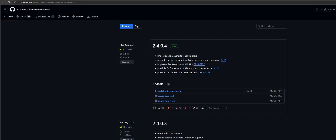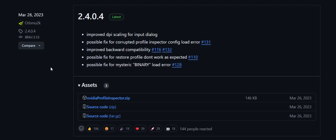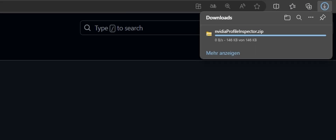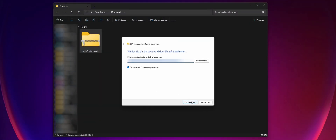First you need to download the NVIDIA Profile Inspector. I use the latest version 2.4.0.4. You can find the download link in the video description below. Once you've downloaded the file you need to unzip it. There are various unpacking programs for this task.